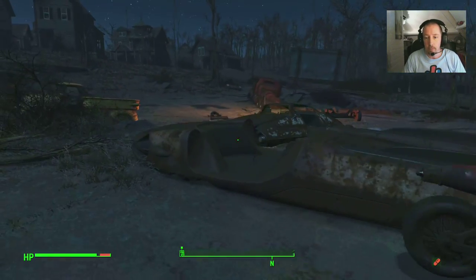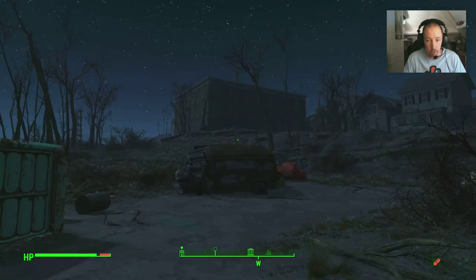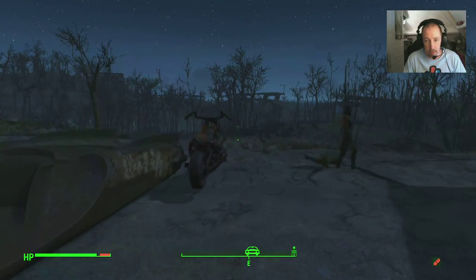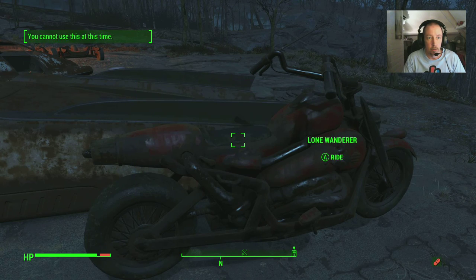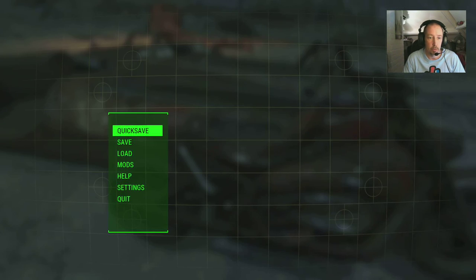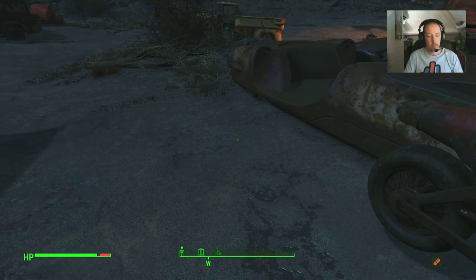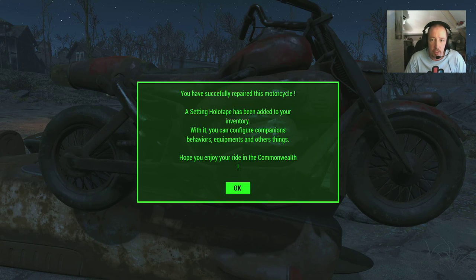I think I've got the stuff to repair it. It's located behind the Museum of Freedom, just to the side where all the derelict cars are - the museum's up there. So let's take a look. You can repair it with some items; you need these, you cannot use this. I thought I had those items, maybe not. Let's have a look. Okay, we've got the bits to repair it.